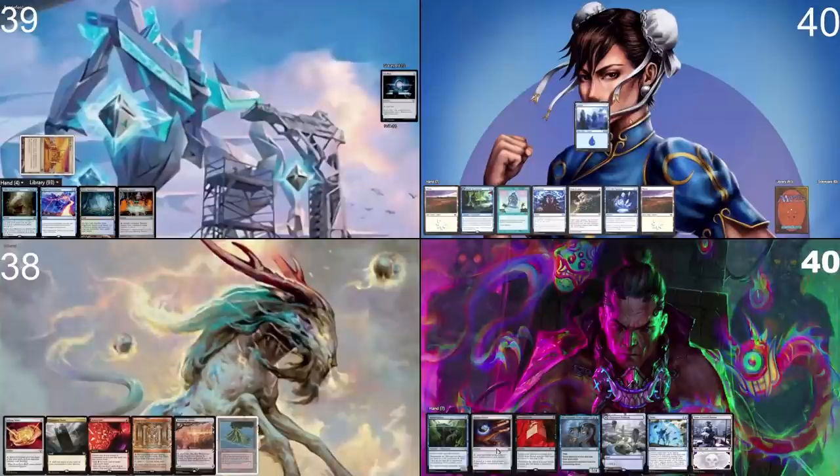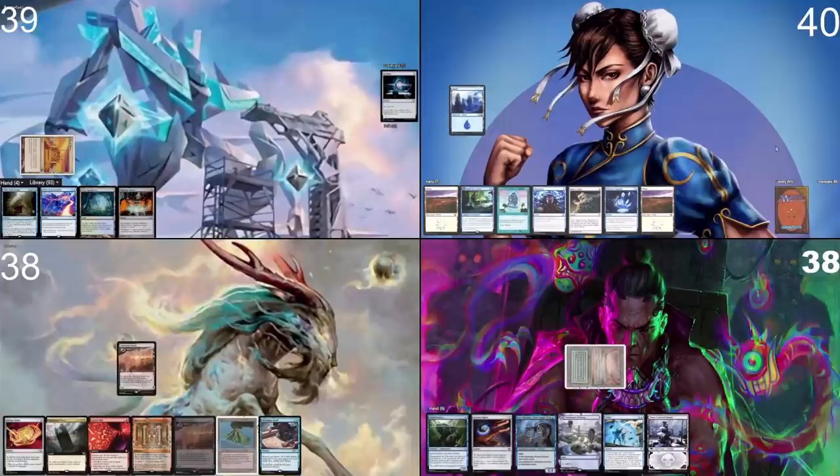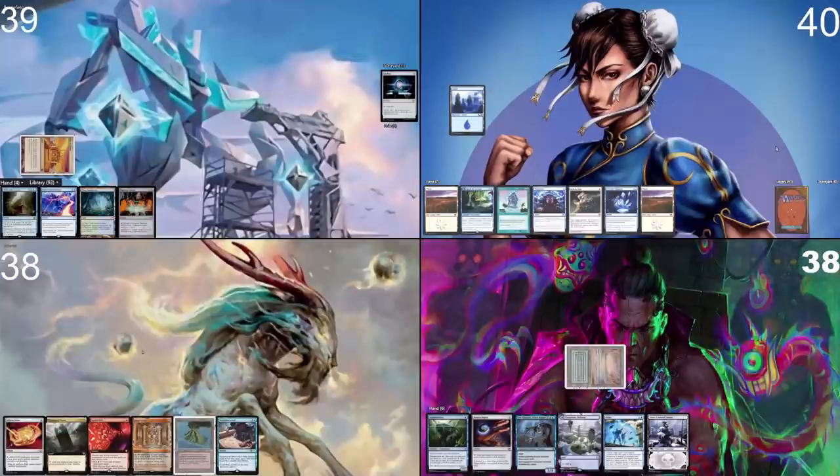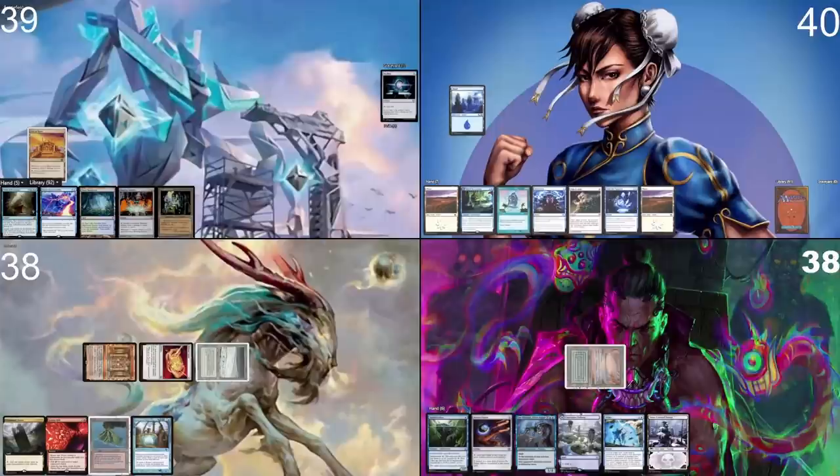I'll play a Polluted Delta, crack it for an Underground Sea, and play an Imperial Seal. I'm super happy that Mental Misstep hit Pontus's turn, because now my turn got to go off without a hitch. Drawing a card — I'll play a Windswept Heath, crack it, grab a Tundra. I'll play a Mana Crypt as well, tap two, play a Felwar Stone, and play a Merchant Scroll. That is a great turn one. I'm actually going to grab Paradoxical Outcome, put that in my hand, and pass my turn.